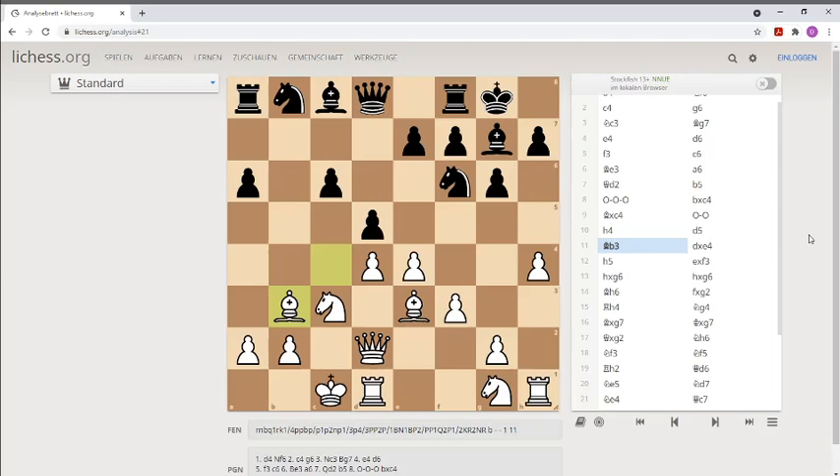Hello, chess fans. Today I have a wonderful attacking game by world champion Boris Spassky against Grandmaster Larry Evans. This game was played many years ago at the Chess Olympics, and with the white pieces here plays Boris Spassky.